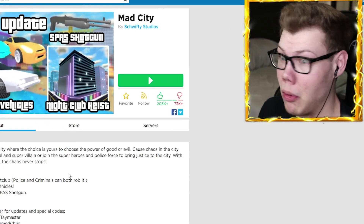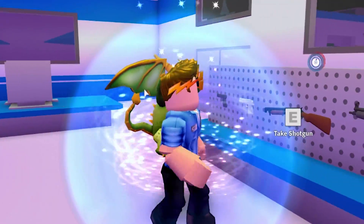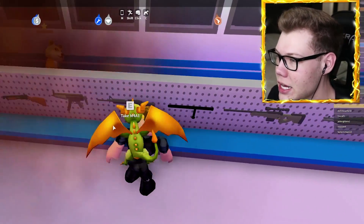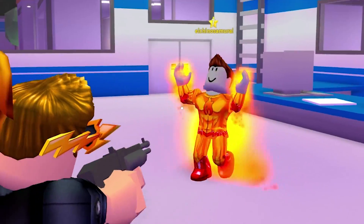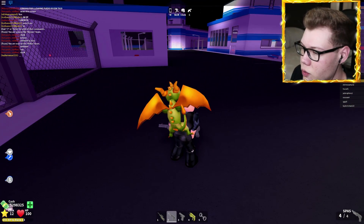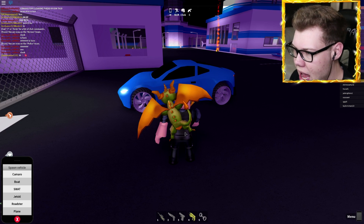I don't want to waste my money on those vehicles, so let's go ahead and be a police officer and rob a place. I gotta change my team to the police — there we go. Actually, I need a little bit more weapons if we're really gonna rob the nightclub. I kind of want to wear the SWAT uniform instead. So the SWAT is gonna be robbing the nightclub. I gotta try out this new SPAS-12. You're a superhero — you're supposed to be on the same side, although I am gonna go rob a place, so technically you're doing the right thing.